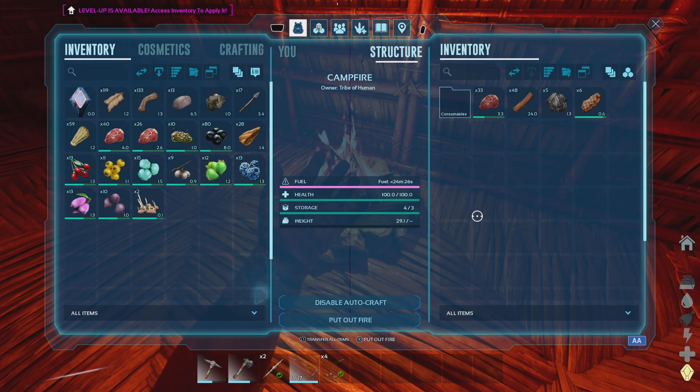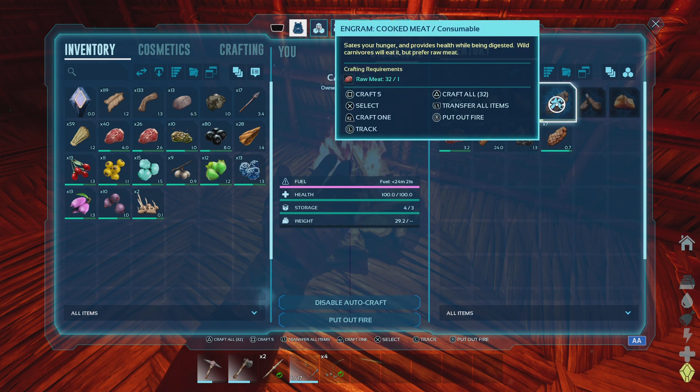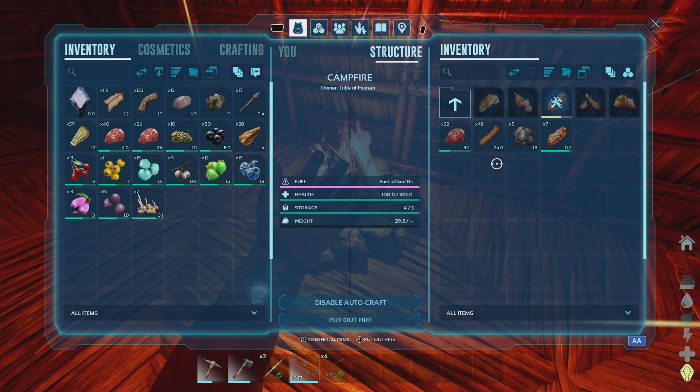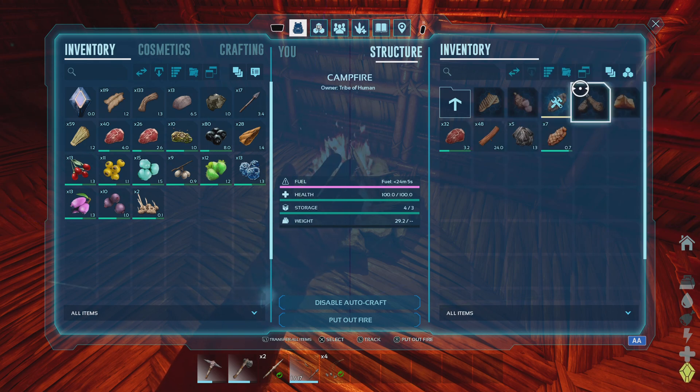While we're here, everything is by its recipe now. So if you wanted to, you could disable autocraft on the fire and then manually craft 32 cooked meat, and that would save you wood because it only uses the amount needed to cook the 32 meat.